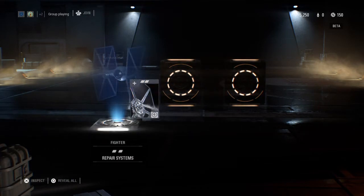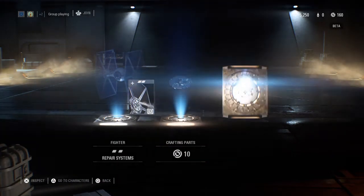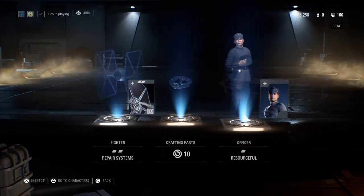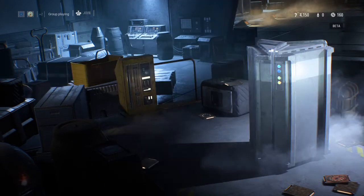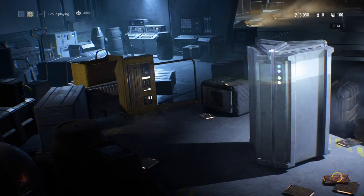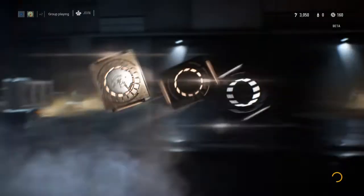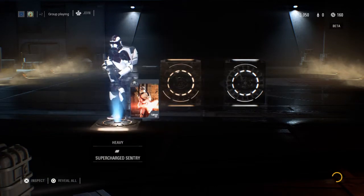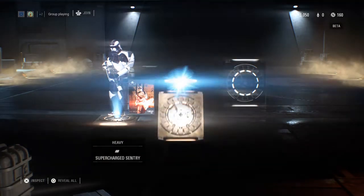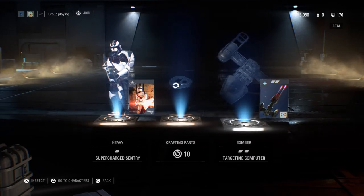Specs, pair systems, more crafting parts — seems legit — and Resourceful again for the officer. Only a few more crates left to go. I don't know exactly how many we're gonna be able to do. Supercharge Sentry, more crafting parts, and Targeting Computer.